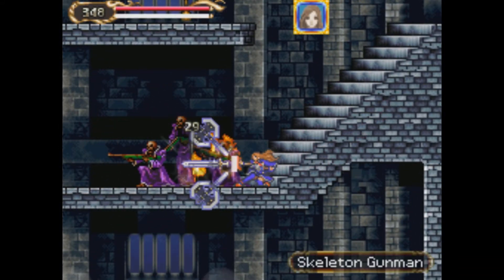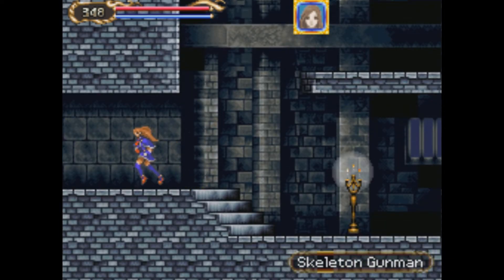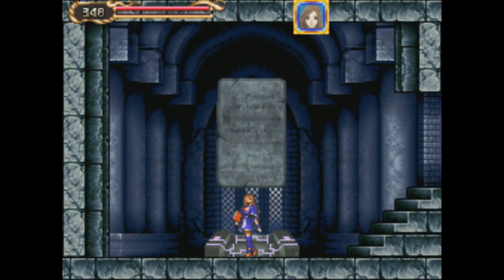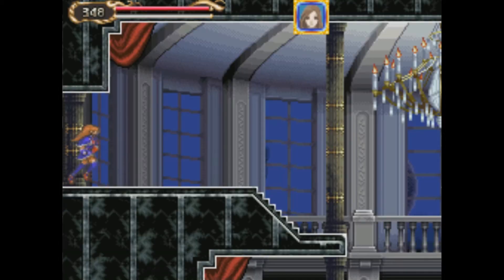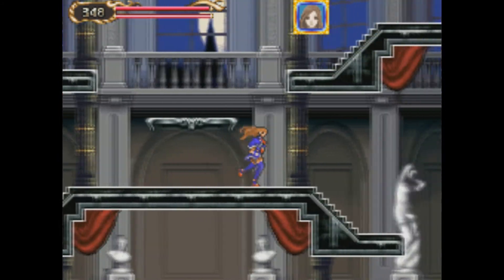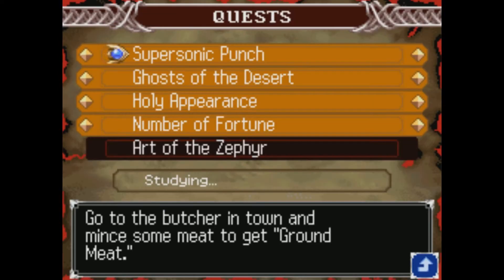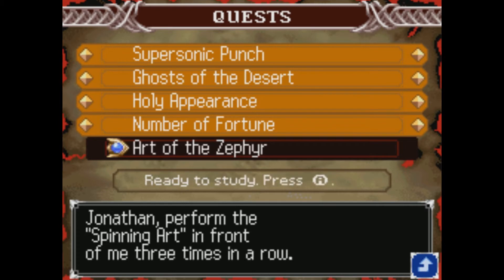I'm going to continue using Charlotte here. Charlotte and Jonathan are of the same level — it's not like we need to level them up separately. We're going to head to the entrance to talk to Eric LeCard to actually turn in that quest that we completed, which was the money quest. I've got no idea what we're going to get as a result. It was automatically completed — that money quest — and I've got no idea what they gave me for it. Art of the Zephyr — or is it Zephyr? I've actually never heard that word said out loud, so I don't know how to say it.